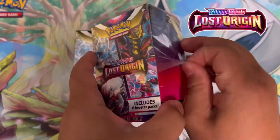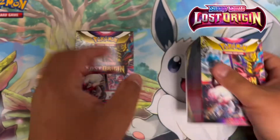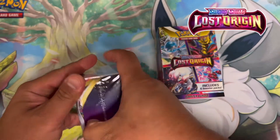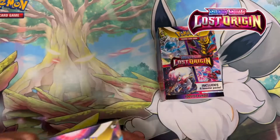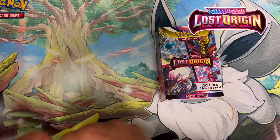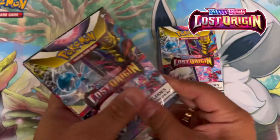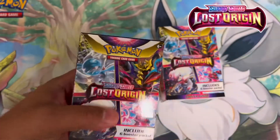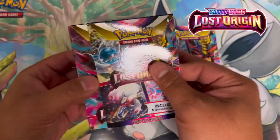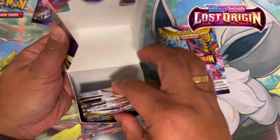This is my first booster pack opening of Lost Origins, so very special and very exciting. They seal these really nice, so they're keeping their stuff well protected. I don't have a knife or scissors nearby but we're making do. It just comes with the six packs — no trinkets, nothing, just six packs.